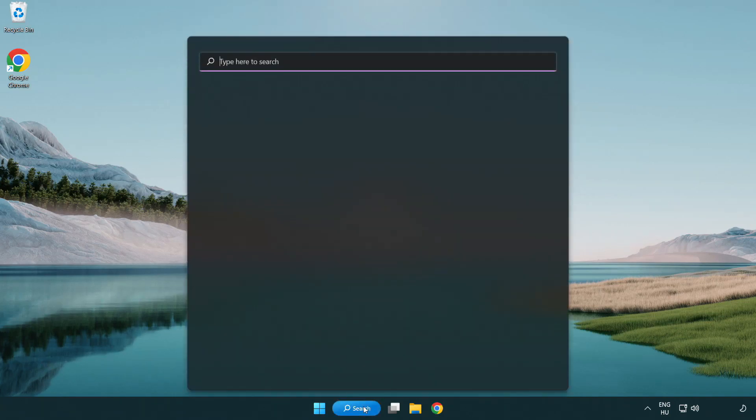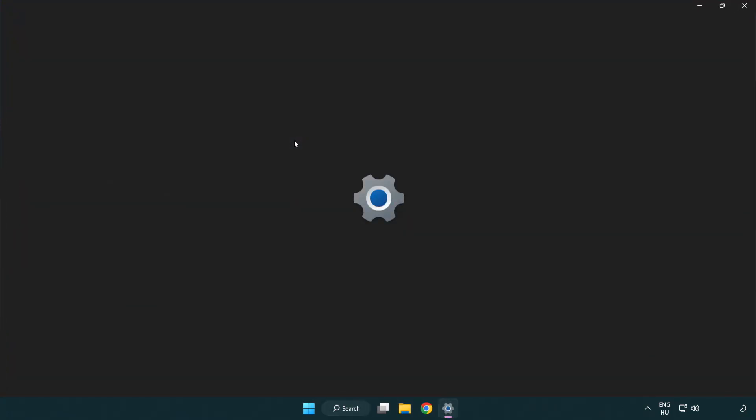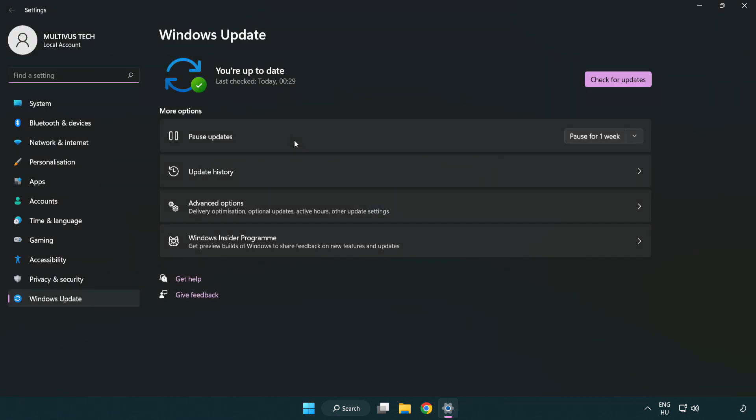Click the search bar and type update. Click Windows Update Settings, then click Check for Updates.